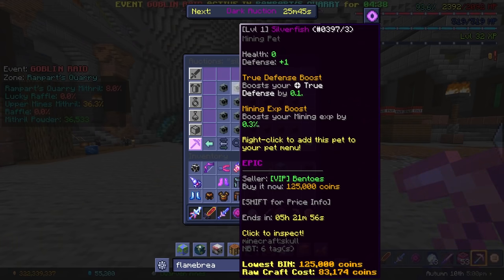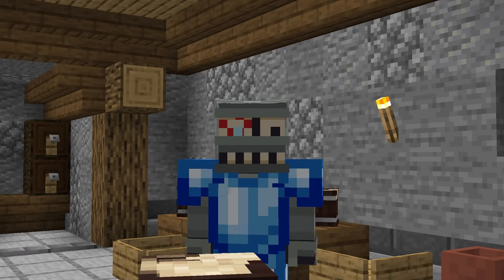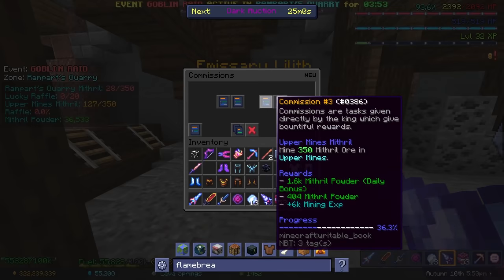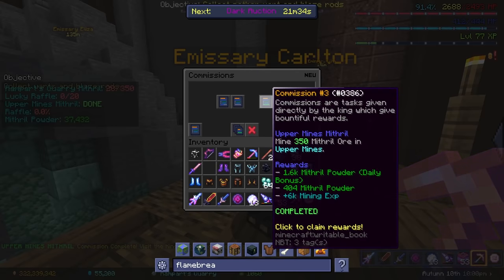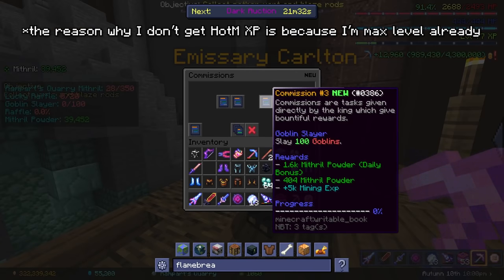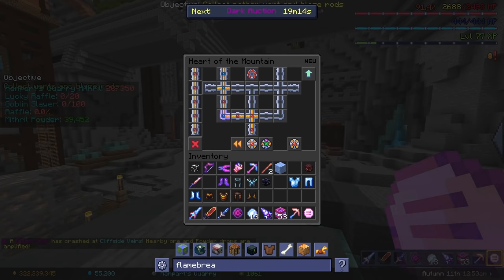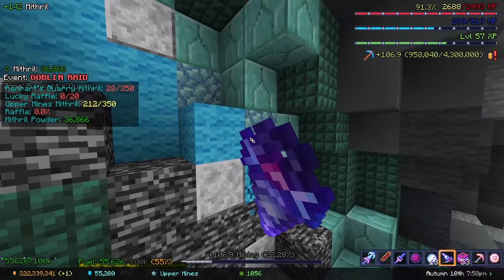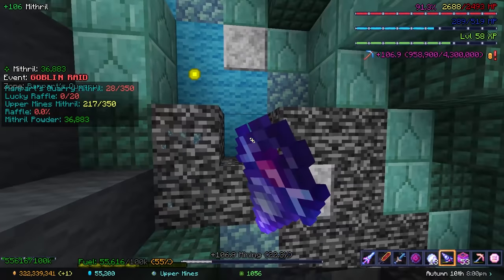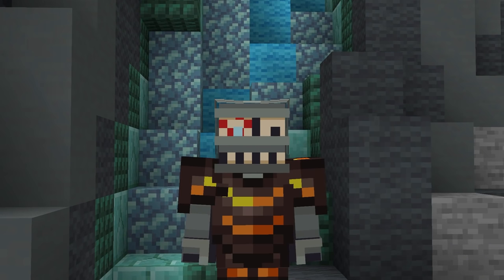Alternatively you can use a silverfish, but that won't really help you too much. In the Dwarven Mines there are commissions, which are little quests you do. Once you complete them you get rewards including Heart of the Mountain XP used to level your Heart of the Mountain. The Heart of the Mountain is a skill tree which you unlock perks in, and I can't stress this enough — it is extremely important. You should do at least 4 commissions per day, because the first 4 give a lot of Heart of the Mountain XP. I'll talk about how to spec your Heart of the Mountain tree in part 2.